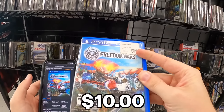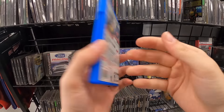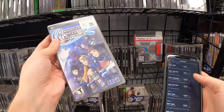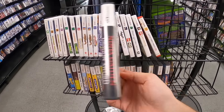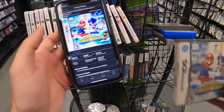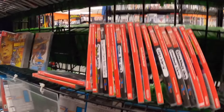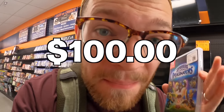On the flip side here, got $10 Freedom Wars on the Vita, which would be an easy $15. Also a complete Need for Speed, which I should get at least $10 out of. Gonna take a little risk on Phantasy Star Portable — I think that should be at least another $10. Also this complete Ninja Gaiden for $18 is actually pretty good. And $6 on complete Mario and Sonic is an absolute steal. This is a $100-plus Switch game at $17 — incredible.